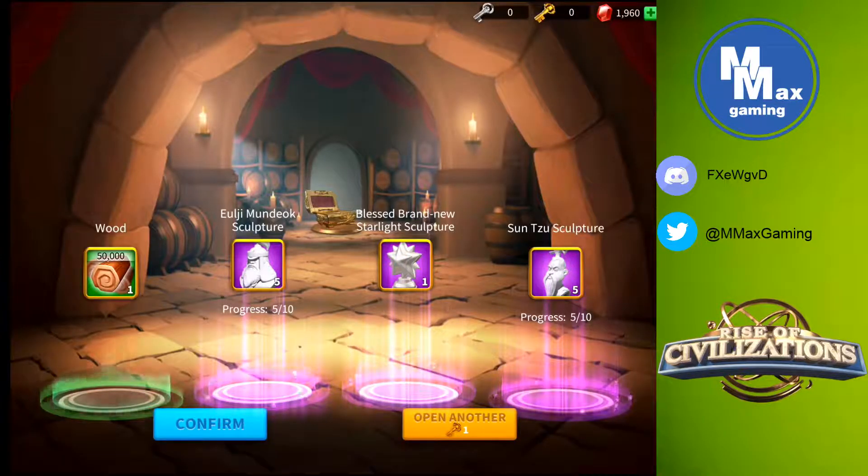The last gold key gives us Yuji Mundyok — an okay nuker — and some Sun Tzu sculptures, who is a very good nuker. I'm throwing around terms like nuker, support, and gatherer, which I know can be confusing. Let's do a video describing what the different types of commanders are and what you use them for — I'm going to add that to my list right now.